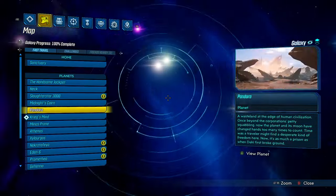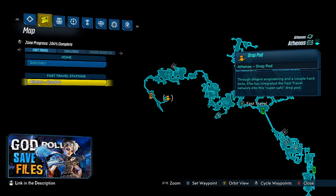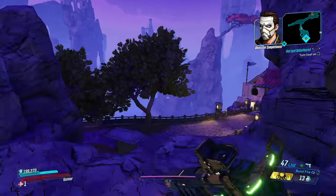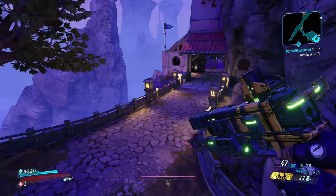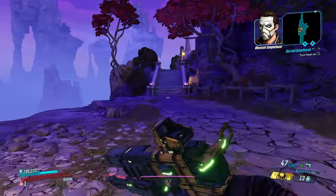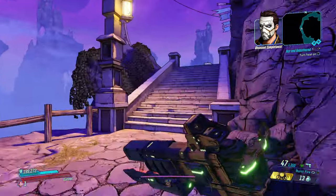At the moment you can find Maurice's Black Market on Athenas. The following is a path from the initial fast travel location to the Black Market's current location. Now as there's only one fast travel station there are a few stretches of running, but you can also bypass some of the combat if you're in a hurry.